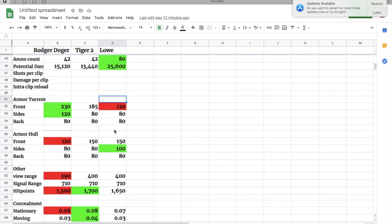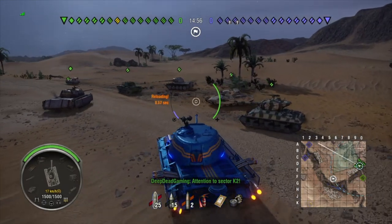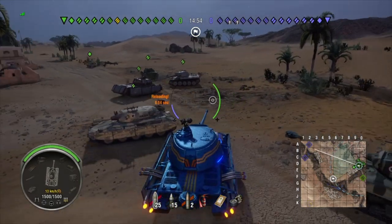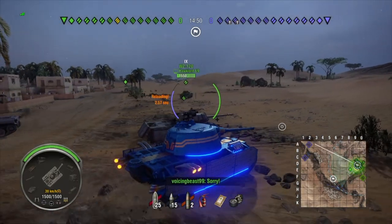Now let's see what the tank can do in gameplay. We ended up on Sand River Night, and we are bottom tier because there's a Progetto 65 right there, and it's also an encounter battle.